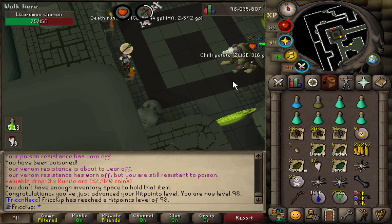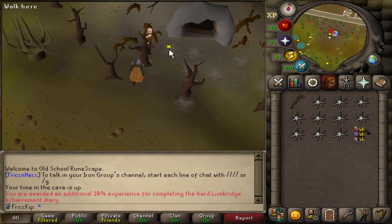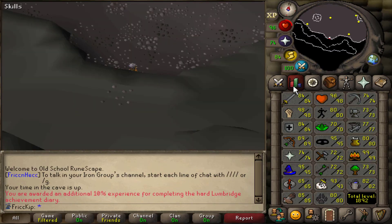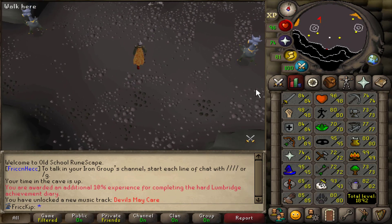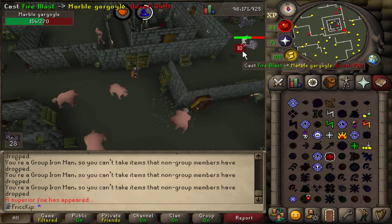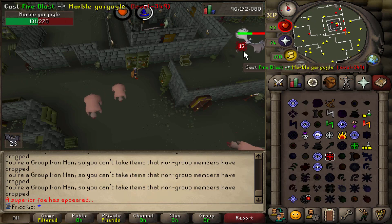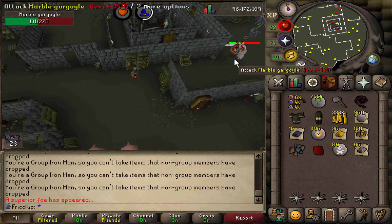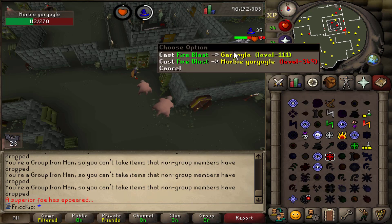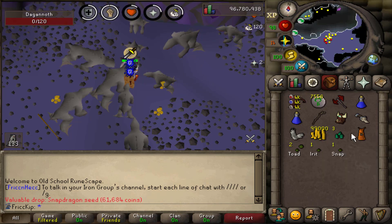I just got 98 Hitpoints — I didn't even realize I was so close. There's another Shamans task done, and the KC is now just over 1300. I'm getting very close to 99 Strength and I'll be getting it from the Dagannoth task. I have the untrimmed Firemaking cape in my inventory so we can watch it get trimmed, because when you get a second 99 it automatically trims all the untrimmed capes on your account.